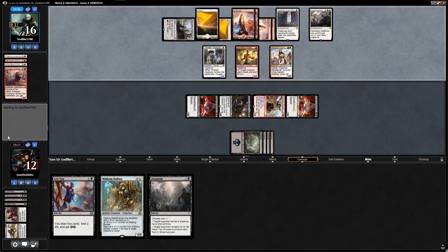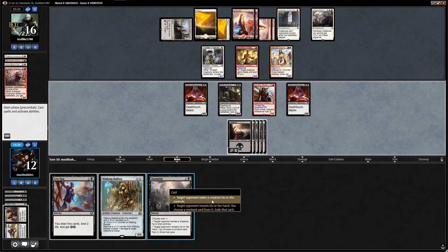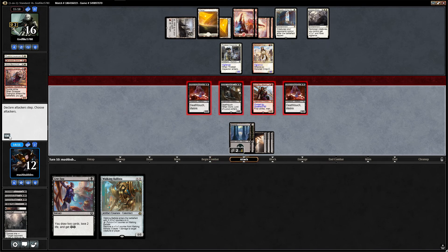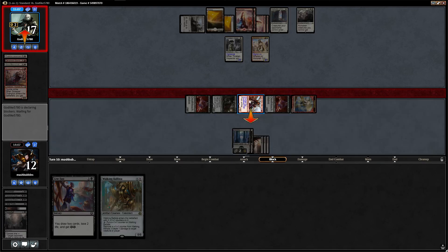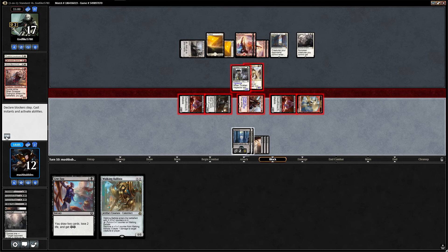Doomfall — make them sac a creature. Land at last. They have to exile one of their blockers, probably take away the Thraben. We're going to go back up to sixteen. I think we just attack all in, we've got to keep the pressure on. They gain a life but we get another attack in. Attacking for nine here plus we're going to gain four life back. Carry Zev has menace so it has to be double blocked — they double block. We get through with eight damage, gain four life back.